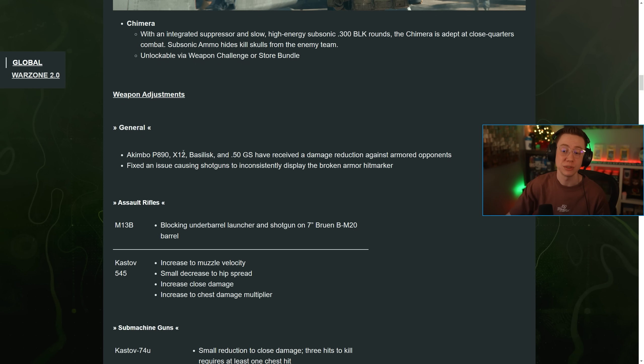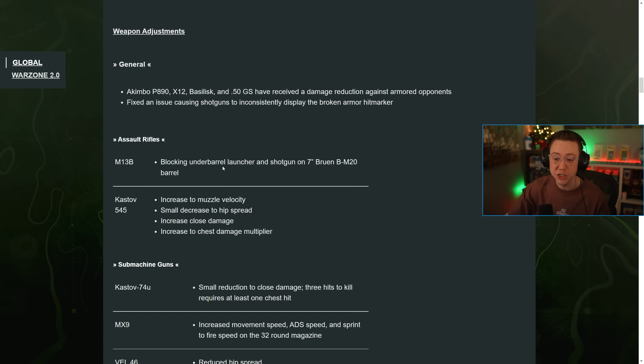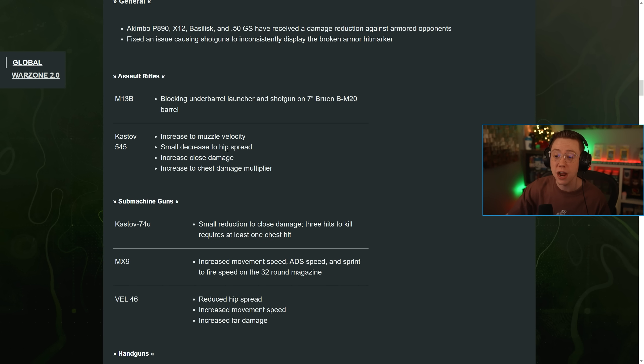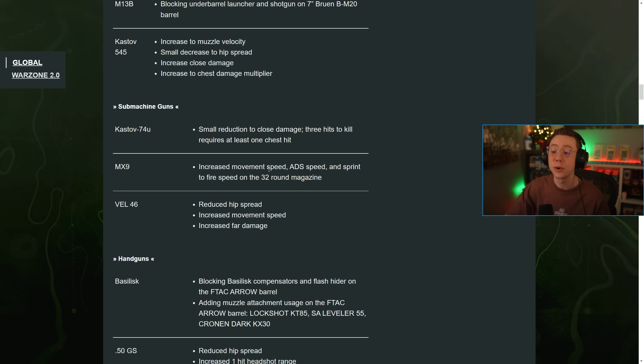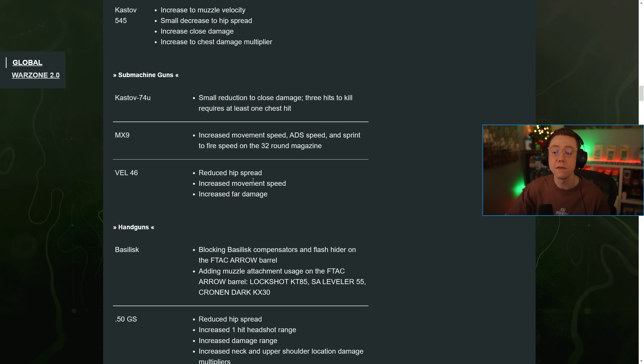For rifles: they fixed an issue with the M13B, and on the Kastov 545 they increased muzzle velocity, decreased hip spread, increased close damage, and increased the chest damage multiplier — some solid buffs. The Kastov 74U (not an SMG, it is a rifle) received a reduction in close range damage, now requiring three hits to kill with at least one chest hit, so its close range effectiveness is reduced. The MX9 received increased movement speed, ADS speed, and sprint-to-fire speed on the 32-round magazine.